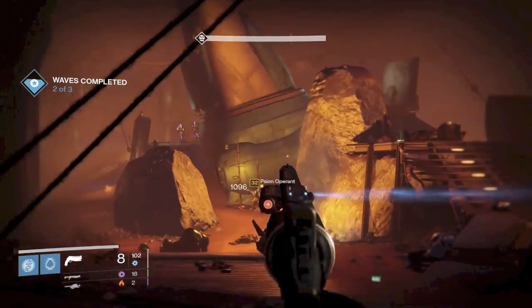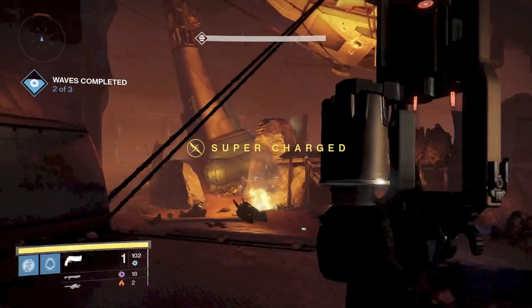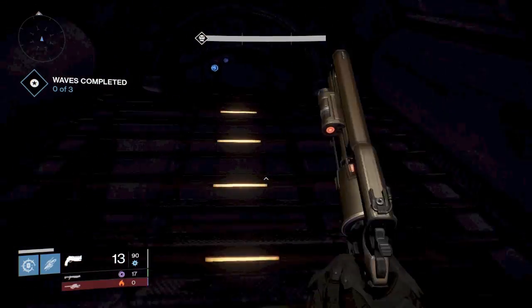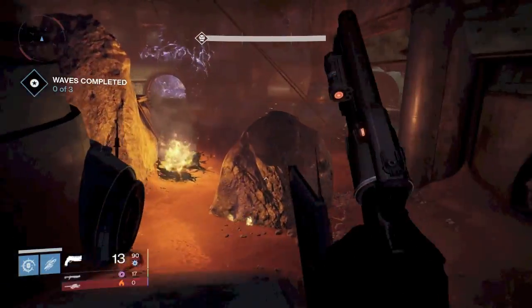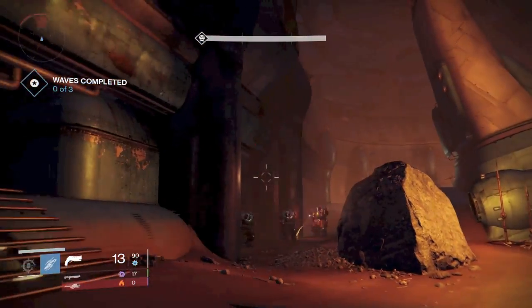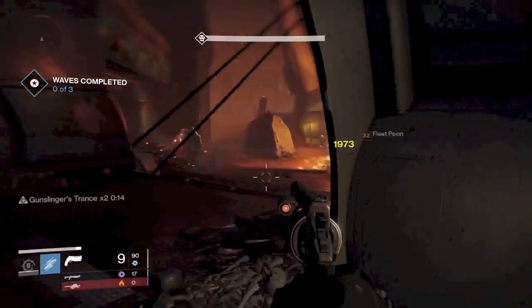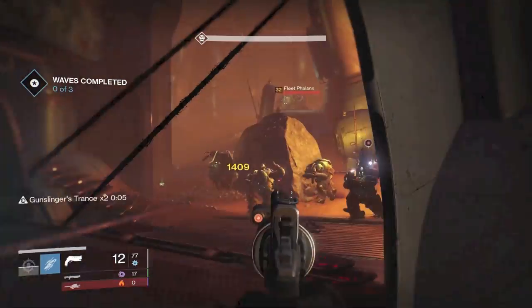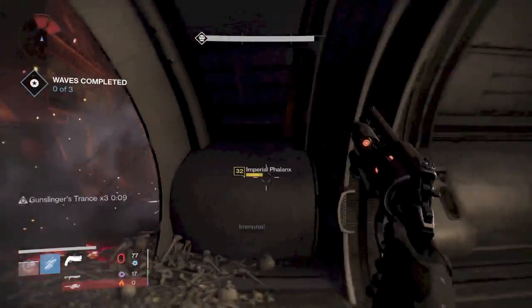If you get a Scorch Cannon you're only going to get 10 shots — it's not as good as having a Rocket Launcher full of rockets so you can unload and then automatically recharge. Once you cap all the flags, same thing, just killing enemies — pretty simple. I would try to dismantle any mines on the floor early during the first wave. You don't want to be running for your life and get slowed up by a mine and then get shot. Leave an enemy or two, go around and dismantle all the mines. Even if you're invisible as a Hunter and run over a mine, it can give away your position.